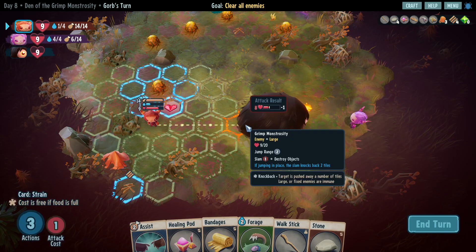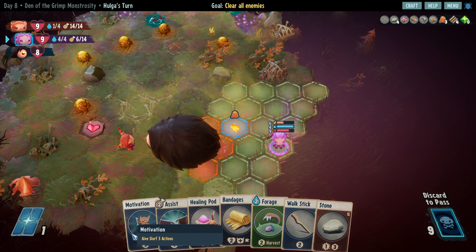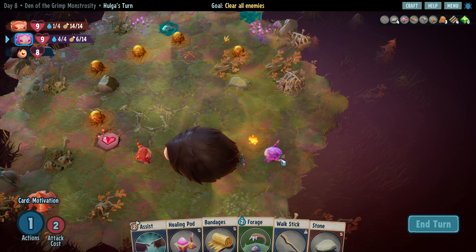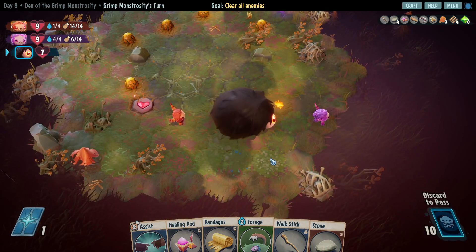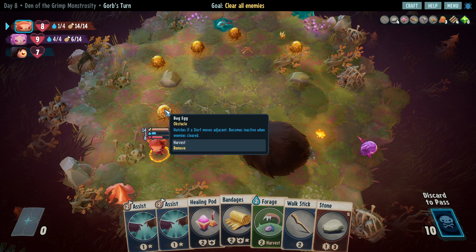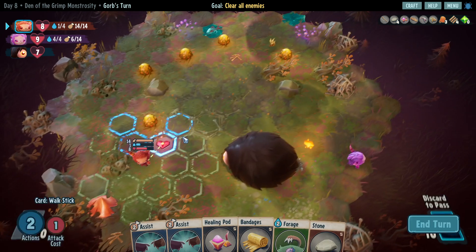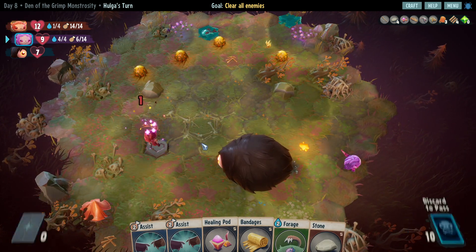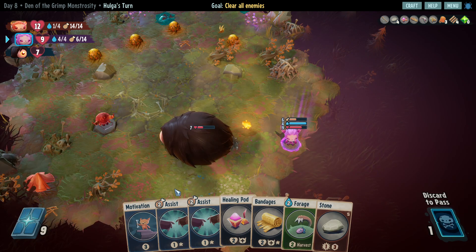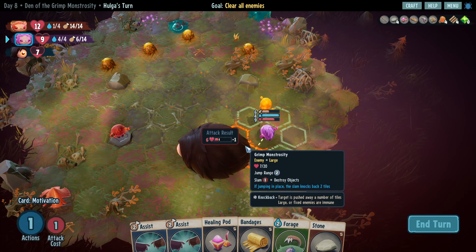Wait what - assist, no strain, on attack. There we go - Motivation. There we go, good. So now we can heal, oh I can't go there because of that though. Okay, use the stick - there we go, another Motivation.